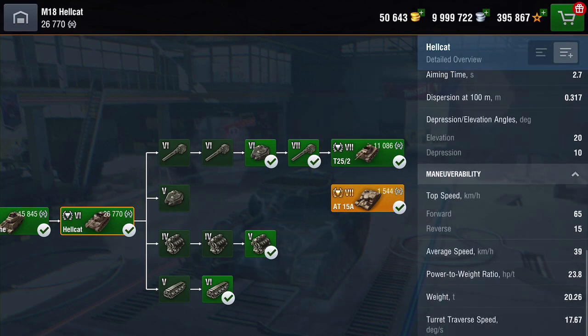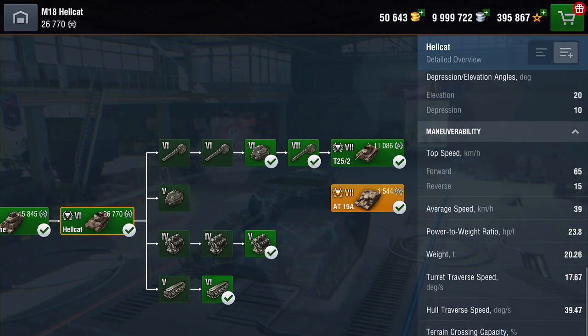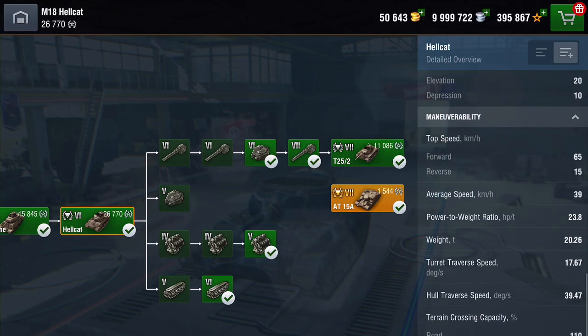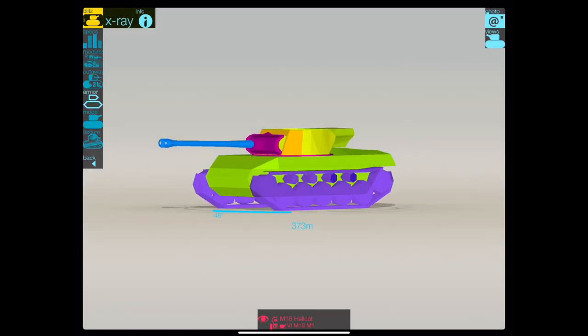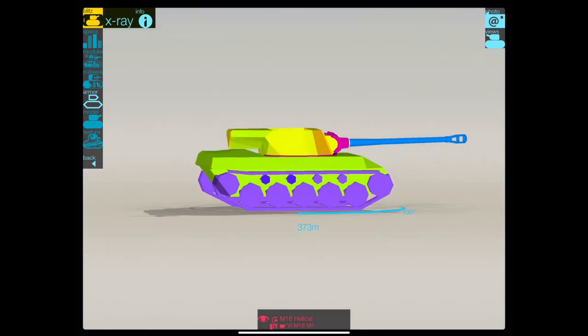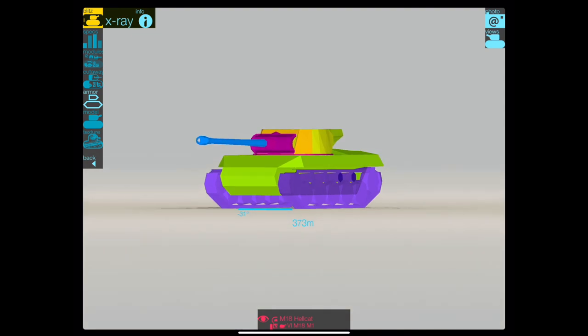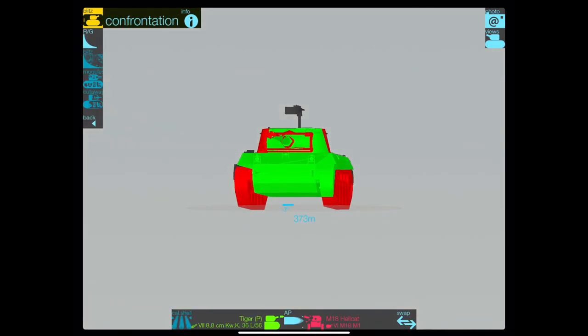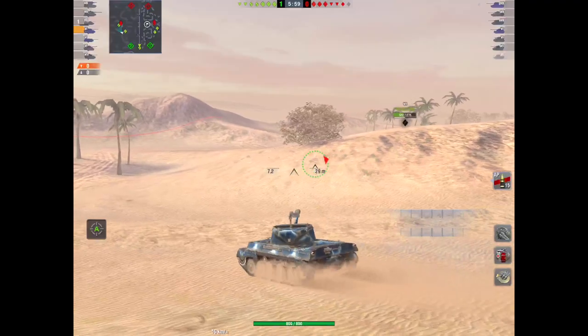The weight and power ratios are not bad because it's a really lightweight tank, which puts a lot of power straight down so you can zip off. Turret traverse tends to be a tad slow — that's one of the only criticisms I have about this tank. Let's have a look at the armor. Well, there isn't any. It's pretty poor — that's because it's built for speed, accuracy, and sniping. It is a true tank destroyer on a light-medium hull.